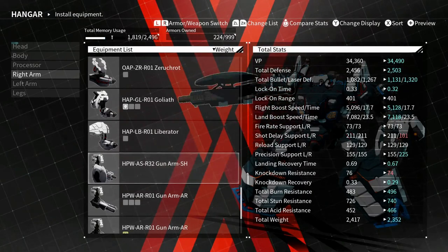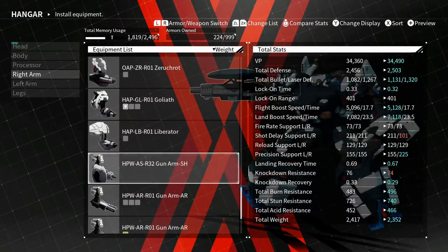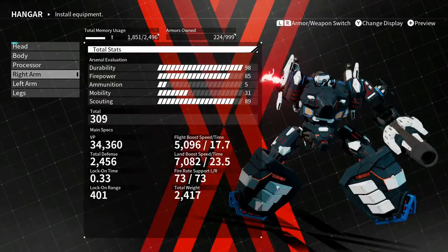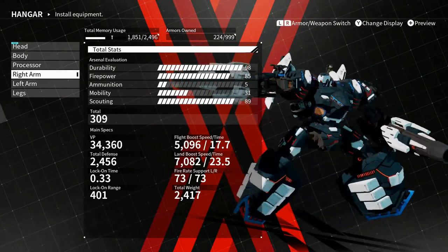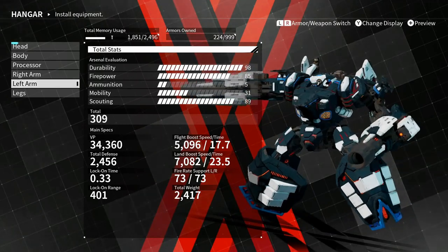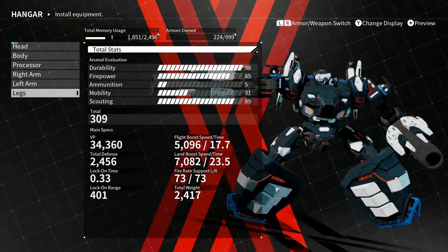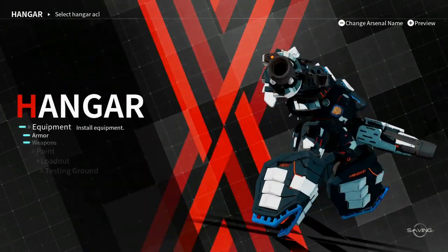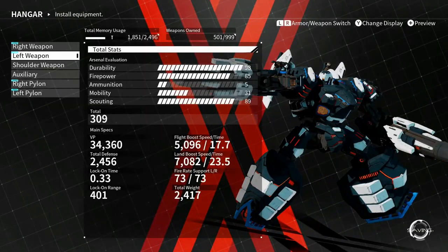The shotguns have a lot of VP, probably because of the shield. So yeah, the heaviest build doesn't mean the most health, and probably not even the most defense. But my durability is crazy high — I could probably get it near a hundred if I played around with some stuff.